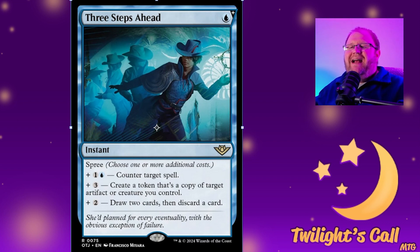The next spell is one of my favorites so far — it has Irenicus's Vile Duplication ability strapped onto it at instant speed. It's a spree spell with three modes: for one blue blue you counter target spell; for three and a blue you create a copy of target artifact or creature you control; and for two and a blue you draw two and discard two. You can mix and match the modes, so you could counter a spell and make a copy of something — there's just dumb things you can do. I love the flexibility of this card and think it will see a lot of play.